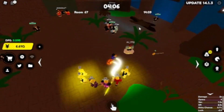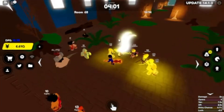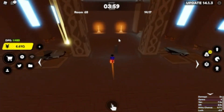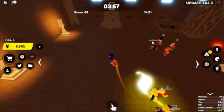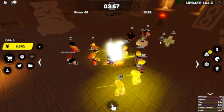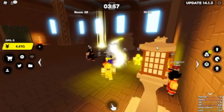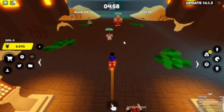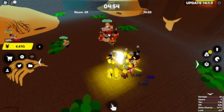After we clear this floor I'm probably going to leave. I'll go one more room to get to room 72 for the extra star boost upgrade. Once I leave, I'm going to show you guys how to get the crafted shards.